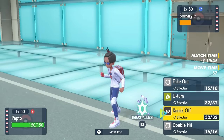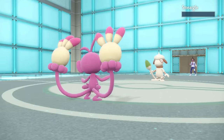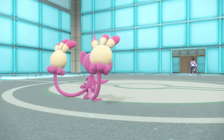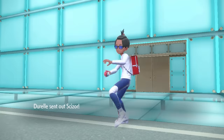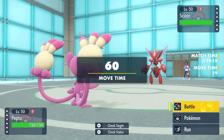At this point I know I'm going to be faster. I fake out to break the Focus Sash, then knock it out with a Knock Off. The Focus Sash is laying on the ground - that was kind of my only hard counter to the Smeargle lead, mostly because I don't have anything that can switch in safely on a Spore.